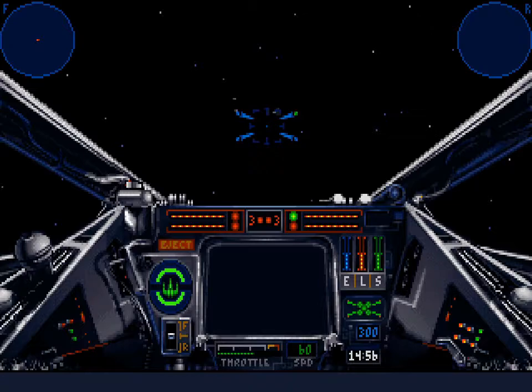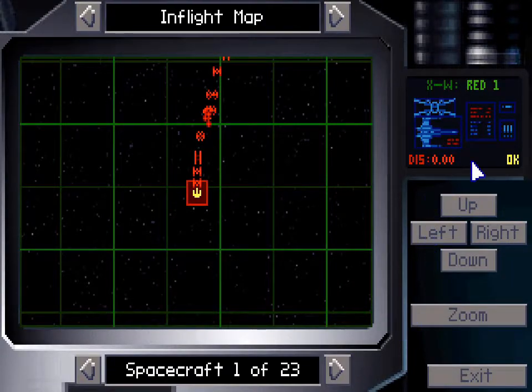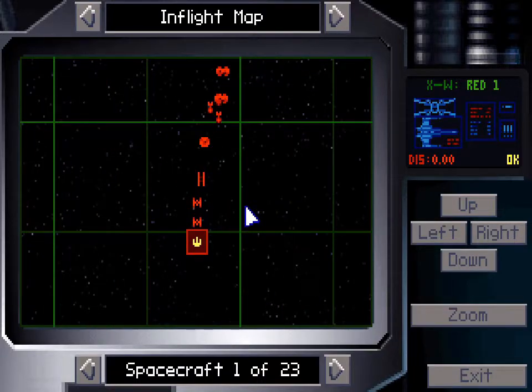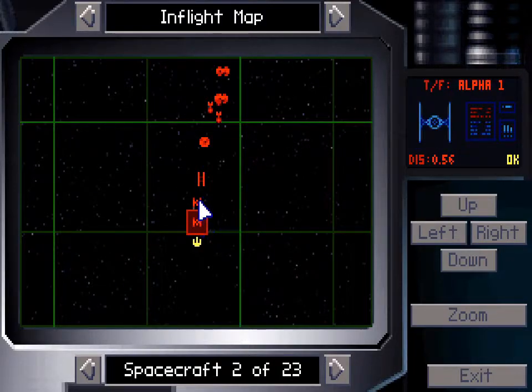Hopefully this will be an easy mission. I'm going to start off by checking out my maps — I'll hit the M key, and here on the map I'm able to see all of the craft currently in the area. The sequels, or maybe just Tie Fighter, added a 3D map which was pretty cool but a little harder to navigate. I can either click them or go through the spacecraft list — looks like I've got a couple of TIE fighters up close, and then far away, six kilometers, I've got TIE fighters in Gamma One, Two, and Three, and Delta even further away.